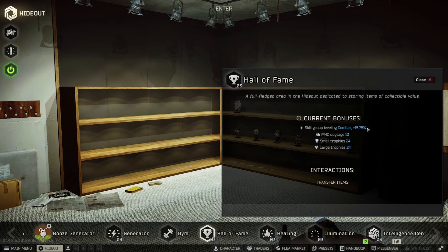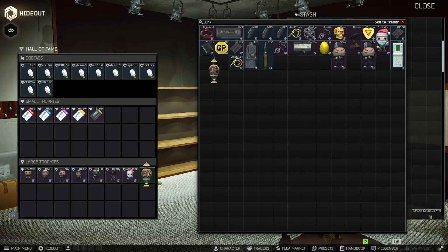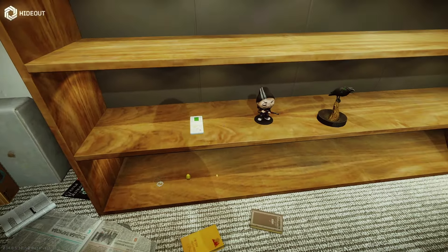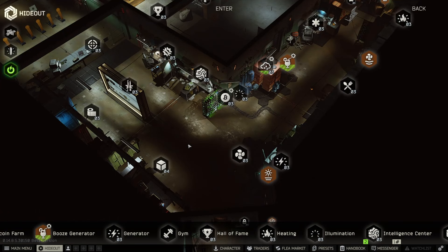As for the hall of fame, putting dog tags in there gets you a bonus to combat skills. You can also put different items in the small and large trophy sections — all the bobble heads, key cards, and various other items. Whatever you put inside shows up on a shelf when you enter the hideout. I use this early wipe to hold quest items and streamer items I needed for Kappa. If you don't care about the combat skill bonus, I wouldn't bother building it, but I personally really like it.